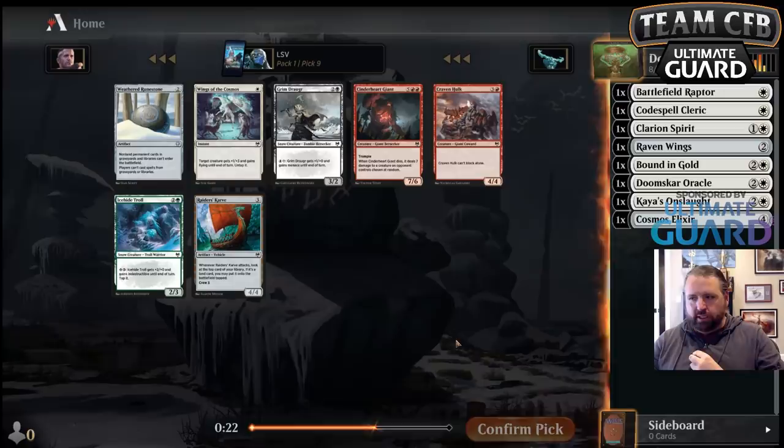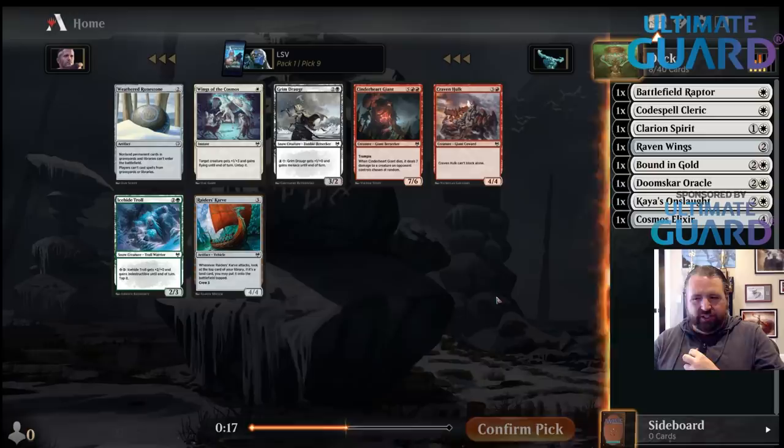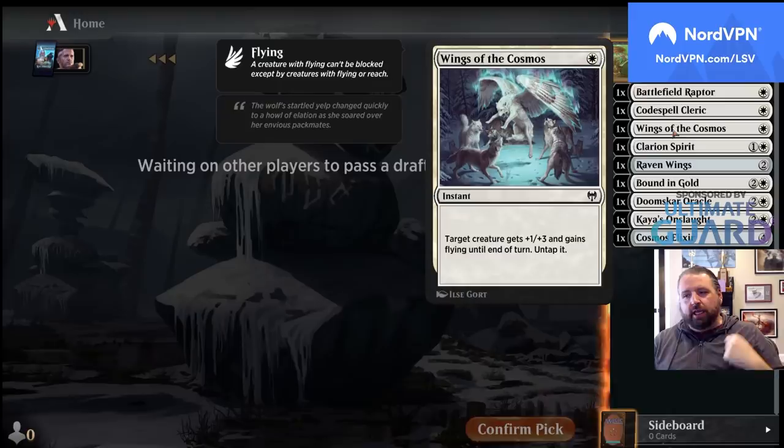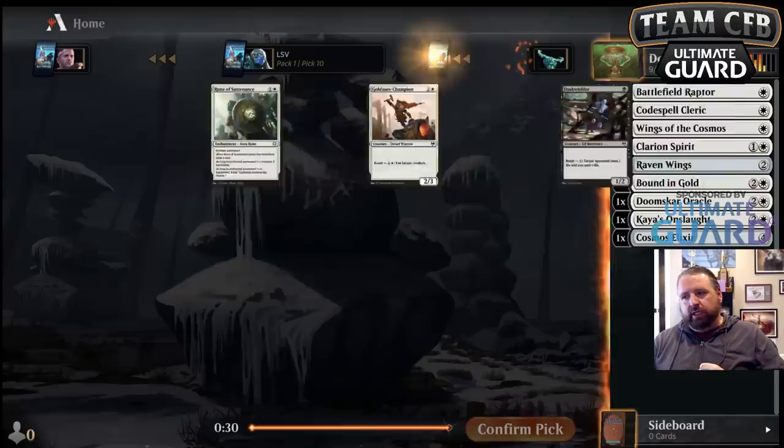I think Raider's Carve is not great. I like one-mana tricks — just ways to save your creature for one mana. That's pretty nice. Plus it also gives flying on top, so you can use it as an Alpha Strike thing where you cast it on your Doomscar Oracle to hit them for four.